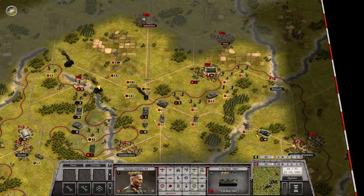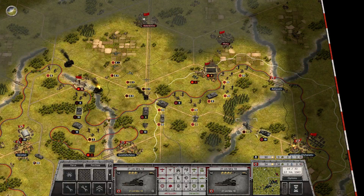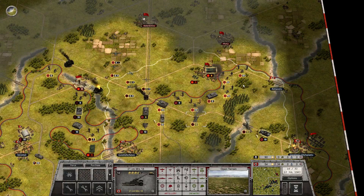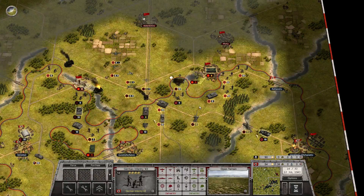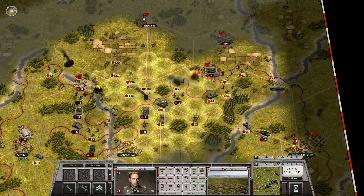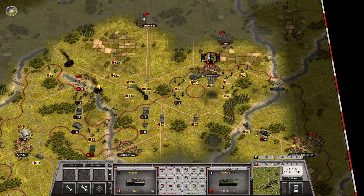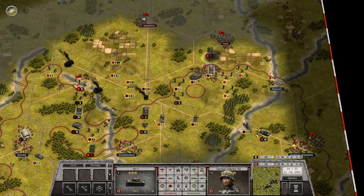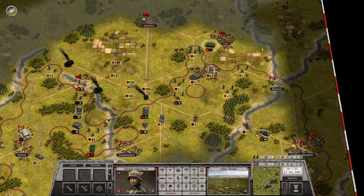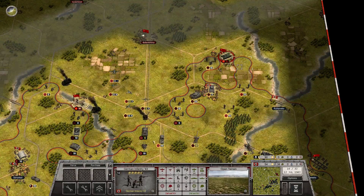We'll leave that there for now and focus on the T-34 over here. Fire the artillery, and I think we will force this artillery to take one more shot. Then these guys will take out the AA gun because it's in the way. Then we'll send the Tiger up to take a shot on the T-34 — very nice shot. And then the KV will come up.